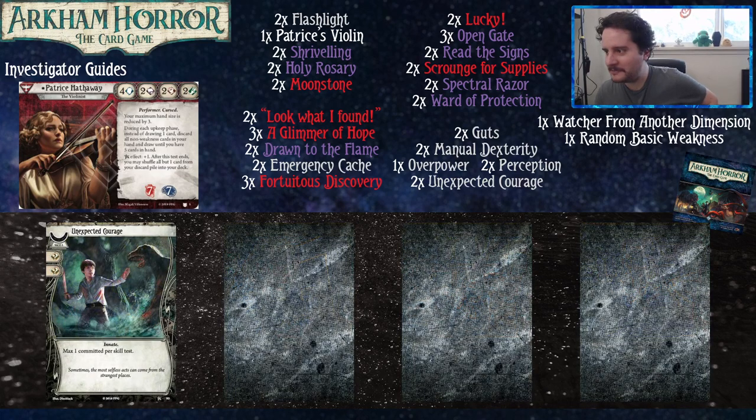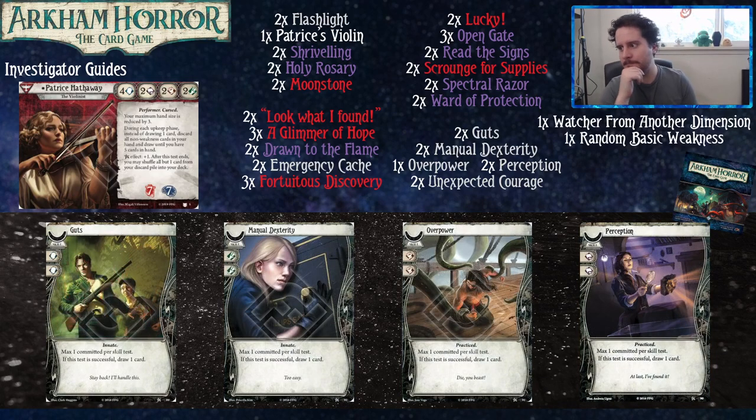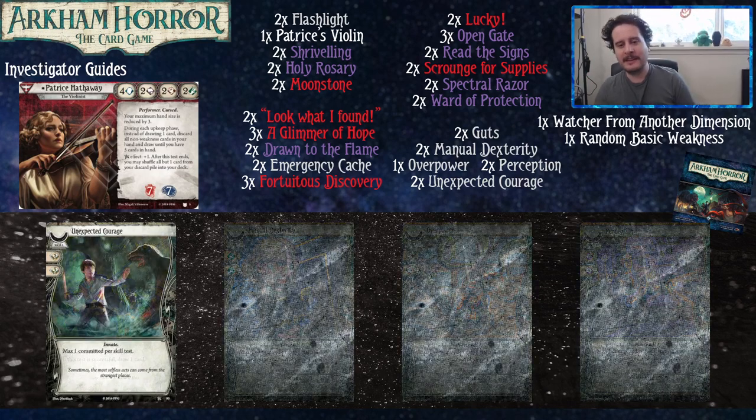Unexpected Courage is like Guts in that it helps someone else, but it doesn't replace itself. These skills are particularly good in Patrice because she sees five new cards every turn and you want to get the most out of them. You're realistically not going to have resources to play five cards per turn, so it's more economical to have flexible skills that help teammates. With this starter deck as printed, you kind of want to be the support player. If you can't defeat your own Watcher, fail an evade attempt while your teammate is at your location, commit your skills from hand to their attack, and let them kill it.